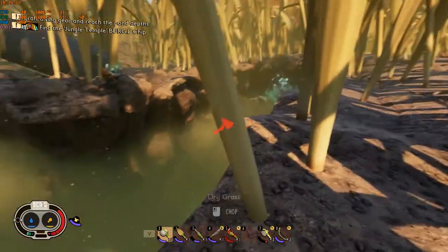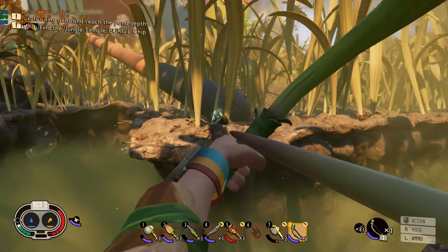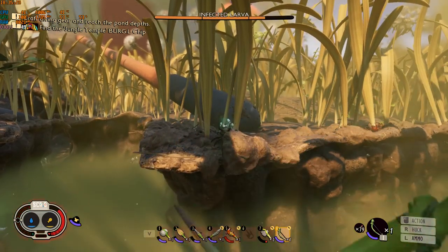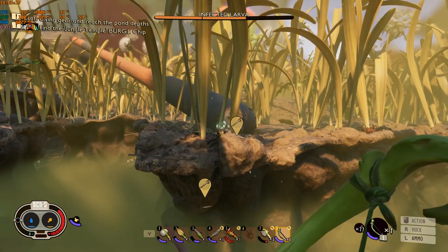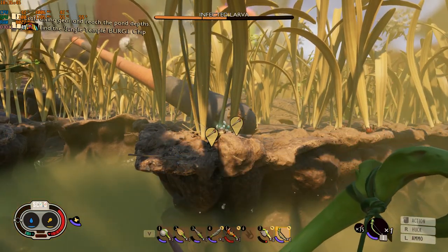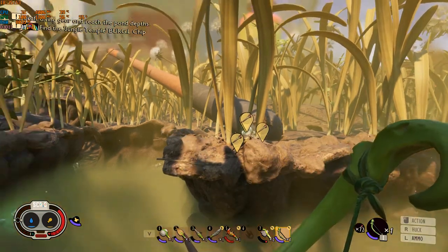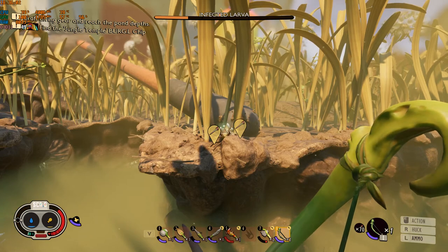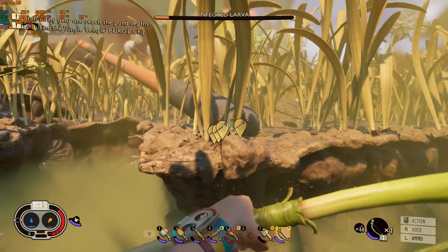I know the infected creatures are really strong though. There's an infected larva right there. If he's stuck I could take him down. All I need to do is this — I'll be able to collect the pots as well. Do infected larvae have any special items they drop, or is it just the larvae parts and some infected growth? It probably just drops the same things as normal larva.